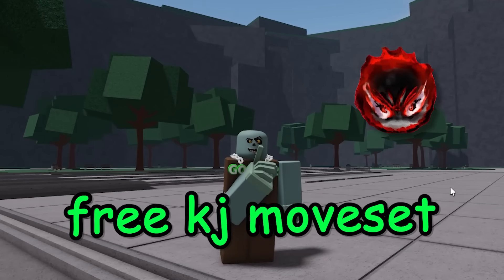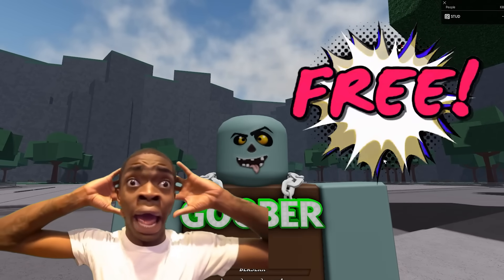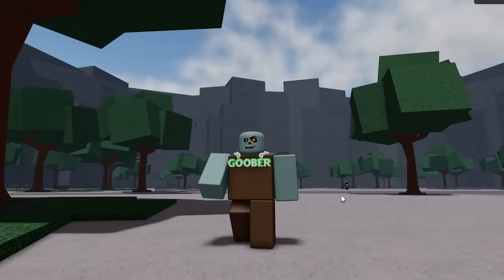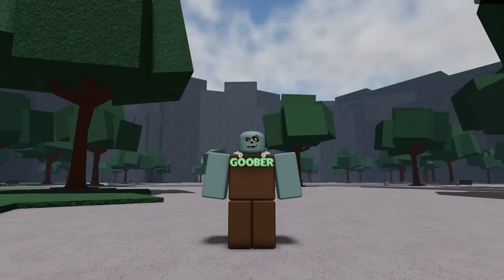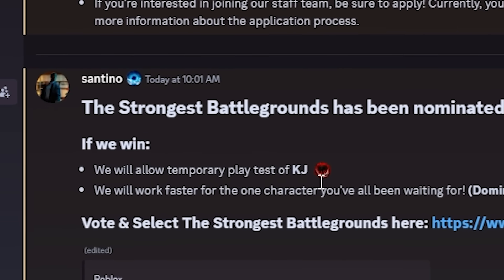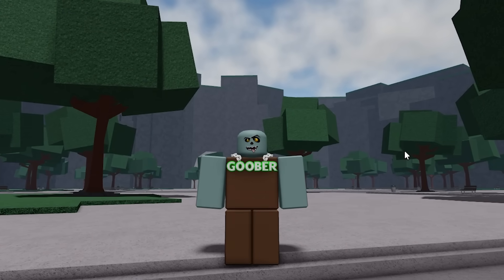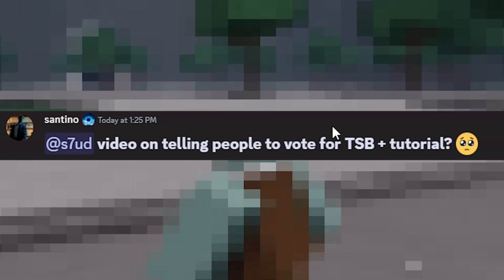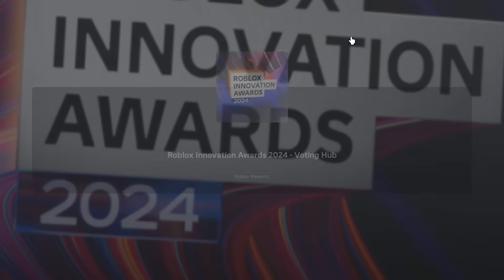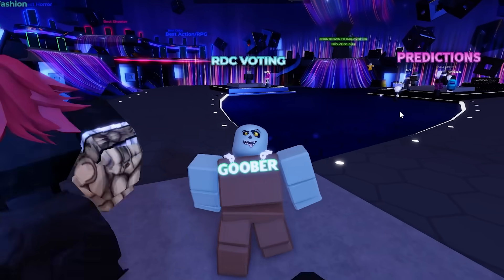Have you ever wanted a free KJ admin moveset in the Strongest Battlegrounds? There is actually a way to get KJ for free — the RDC event is coming up in Roblox, which is the Roblox Developer Conference, and the Strongest Battlegrounds is nominated for best game. The owner messaged me saying: if we win, they will temporarily allow a playtest of KJ for free and work faster on the Boros moveset. All you need to do is click the link below to a Roblox game called the Innovation Awards, spawn in, walk over to the RDC voting, and click the Strongest Battlegrounds.